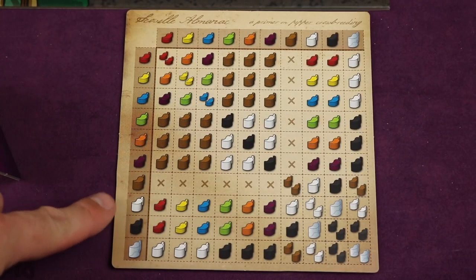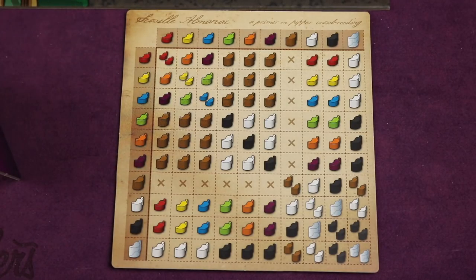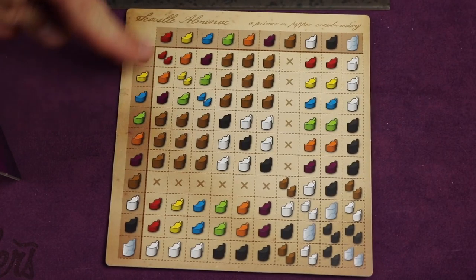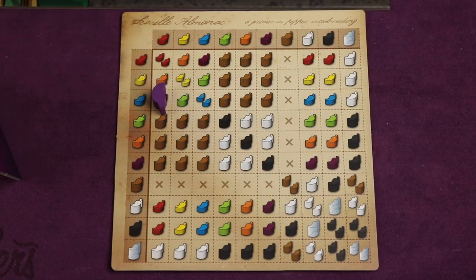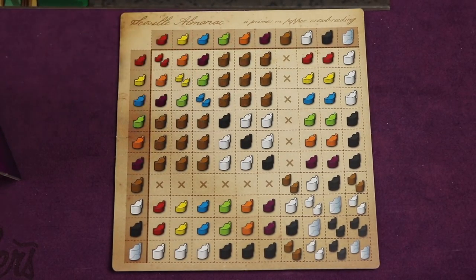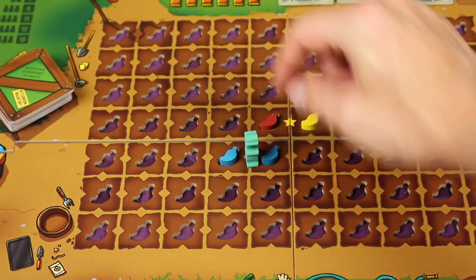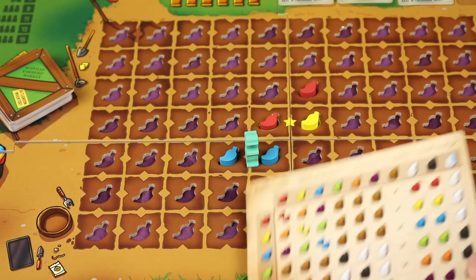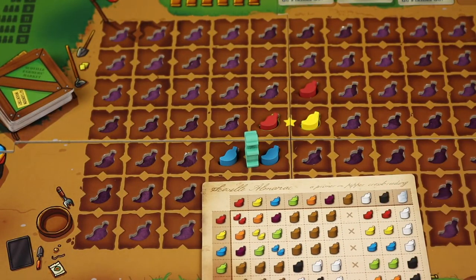Everyone gets a player aid with all the phases on the back and a crossbreeding chart on the front. It might look confusing but it's actually pretty simple — you look where the two pepper colors intersect and take that resulting pepper. For example, harvesting a blue and a red pepper gives you a purple pepper. If you stop between two blue peppers, you get two blue peppers. You put them behind your shield, then the next player harvests, continuing until everyone has gone.